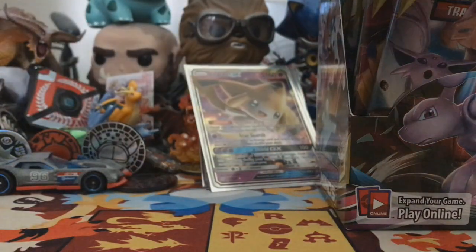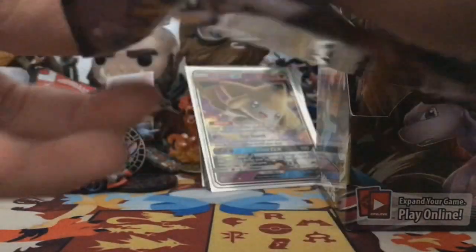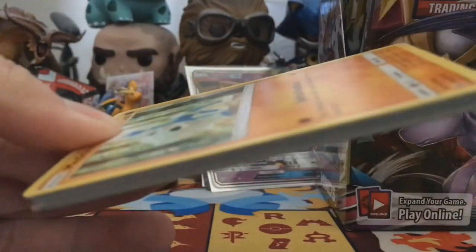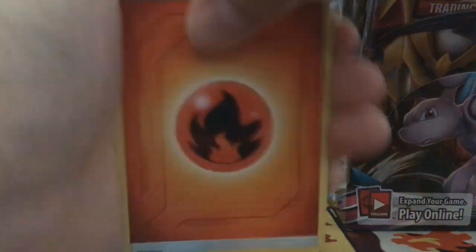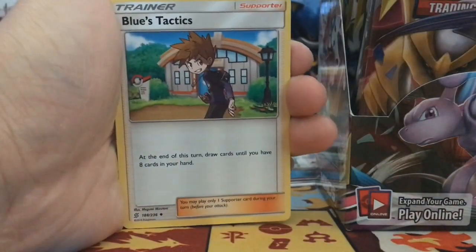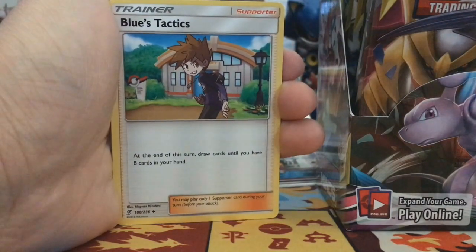So far we're doing okay. I really like the cards we've pulled so far, not complaining at all. One, two, three, four. We got a Fire Energy and Blue's Tactics — I'd really really like the full art for Blue as well.